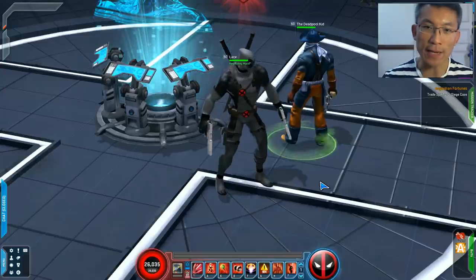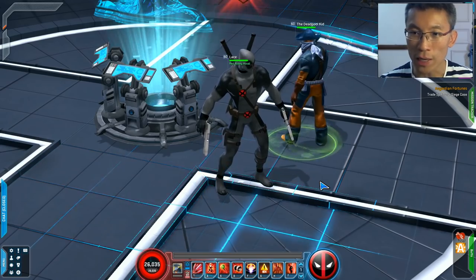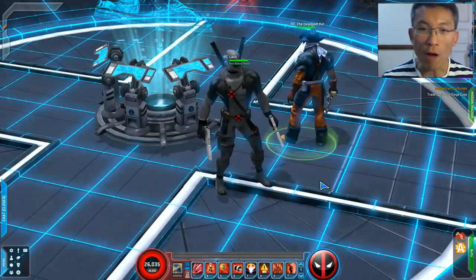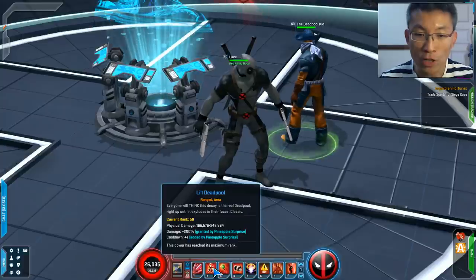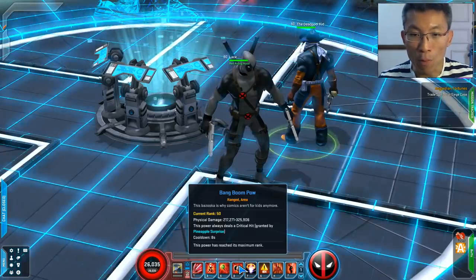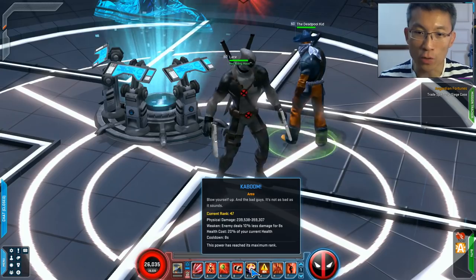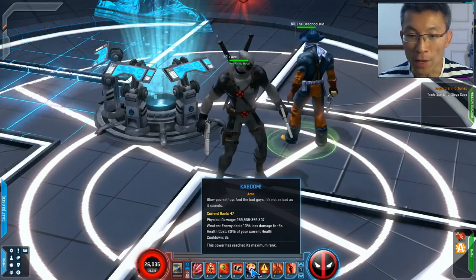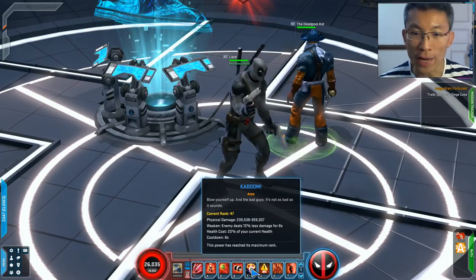In this specialization, we are converting a lot of power into area power. So in a patrol environment or a danger room environment, it could be quite useful. For example, the Little Deadpool now does a lot more damage but has a cooldown. The Hulk Hand Arrow is also being buffed. Bang Boom Pow has always been great, and instead of Foot Golger, it's going to be a Kaboom. The only thing I don't like about that power is that it does damage to Deadpool himself, and it has a smaller range.